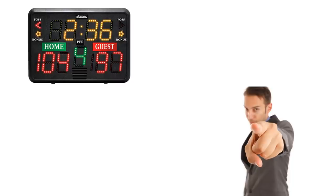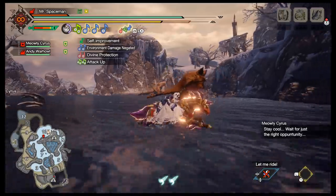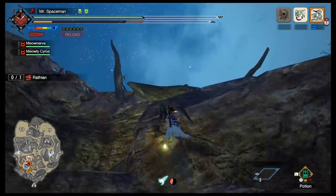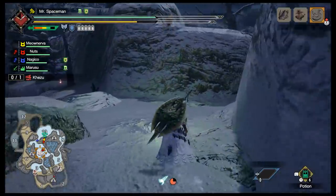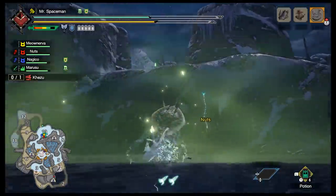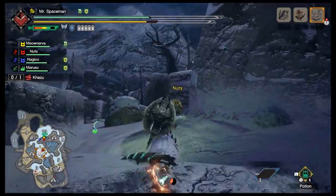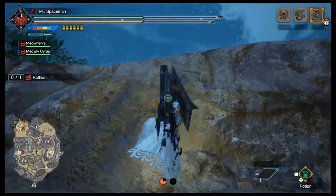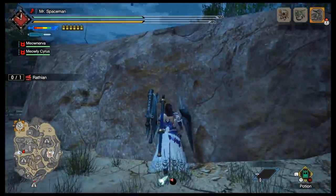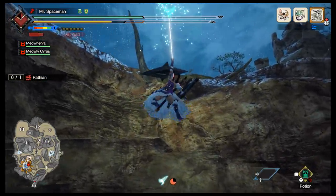Tip number three: what's the shortest route between two points? A straight line. Most dog players will just follow the path laid out, but in Monster Hunter Rise, walls are a mere suggestion, not a limitation. Take the most direct route between you and the monster by using the wire bug to hop over walls, cross gaps quickly, and even run up walls. If you wire bug onto a wall and hold the sprint button, you'll run up the wall like you're competing on Ninja Warrior. Even if your wire bug is recharging, hitting the button anyway and hopping onto the wall will still let you run vertically. You can even jump off the wall, hang in mid-air with the A button, wait for your stamina to recharge, then keep running.